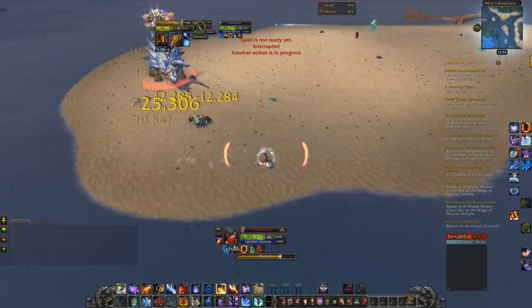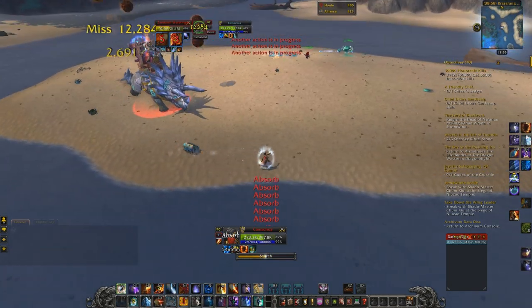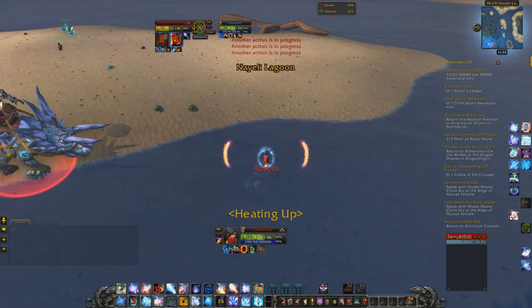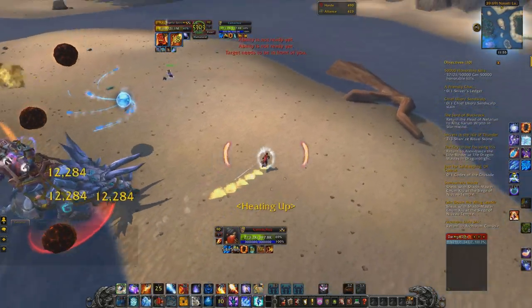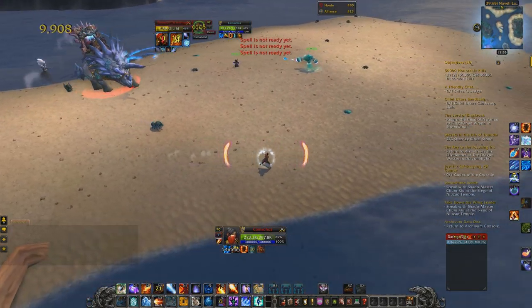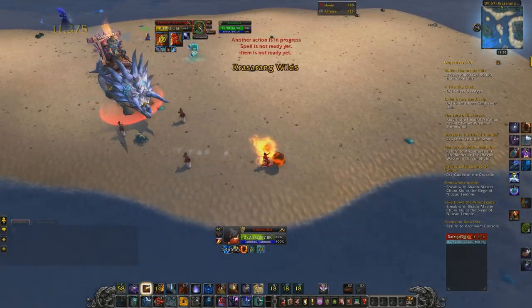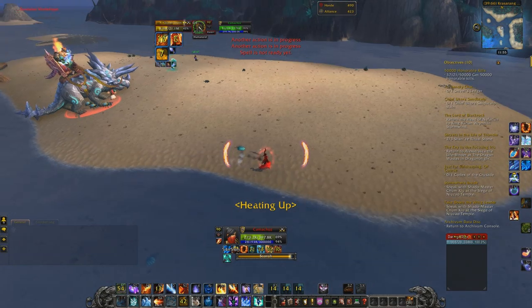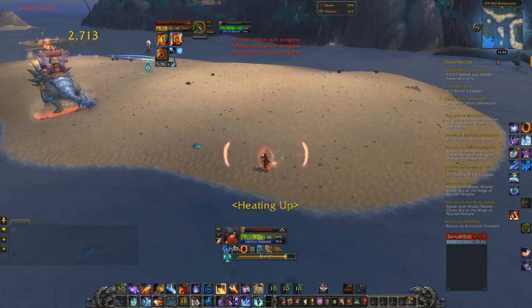The next ability is Thunder Crush — it's a cone ability he uses in front of him that's silvery and pretty, but you definitely do not want to stand in it because it will likely one-shot you or get you close to dying, which will probably let the scarabs finish you off. Last is Vengeful Spirit, where he spawns a spirit that moves about the pace of a 90-year-old woman, so as long as you're moving around you don't have to worry about it hitting you.